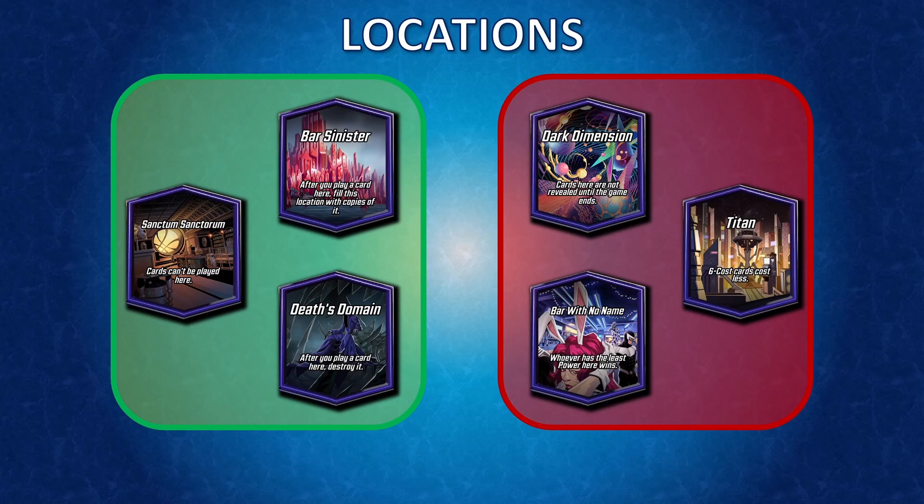Some locations that don't help us: Dark Dimension doesn't let our cards use their abilities until the end of the game, and this deck is very heavy on turn 5. Titan we just can't take advantage of — we have no 6-cost cards besides America Chavez, who's really there for draw consistency. And if you see Bar With No Name, that can also be tough because this deck has nothing to change locations — there's no Storm or Scarlet Witch here.